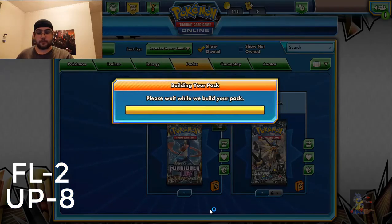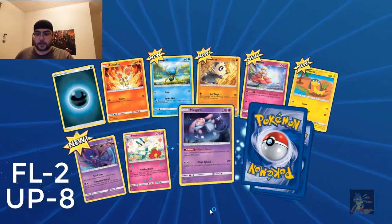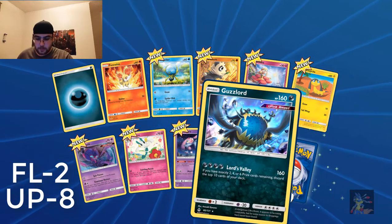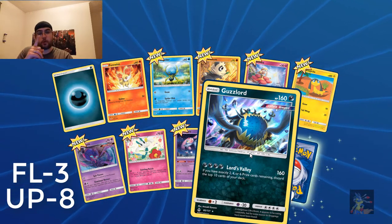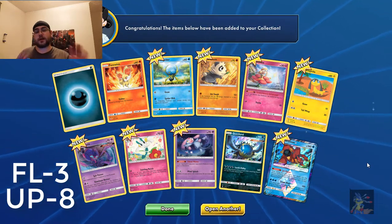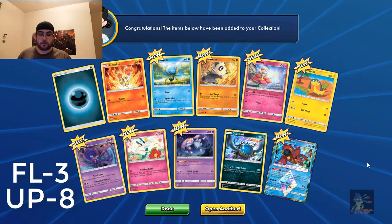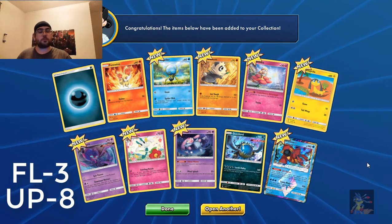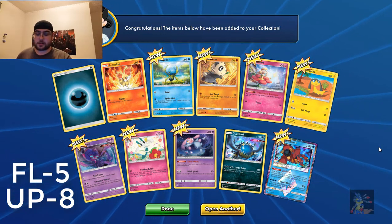We will open another one. I like this, I really do. Okay, there's another one. That's not a holo. That's a holo — one point. That's three points. I consider Prisms to be the same as a GX or EX, so that is two points. So that is one, two, three — six points so far.